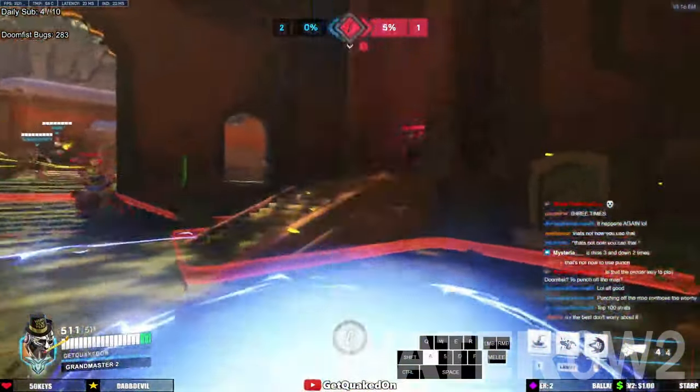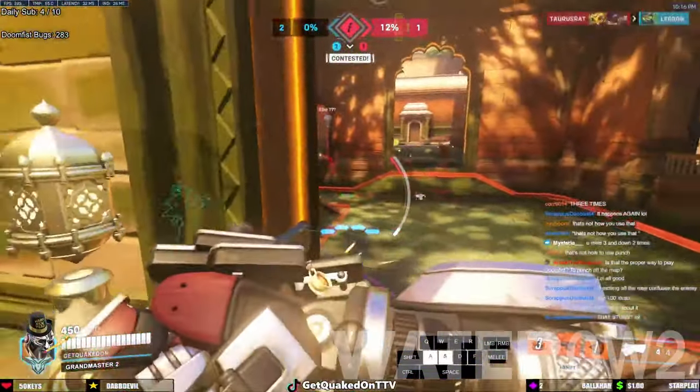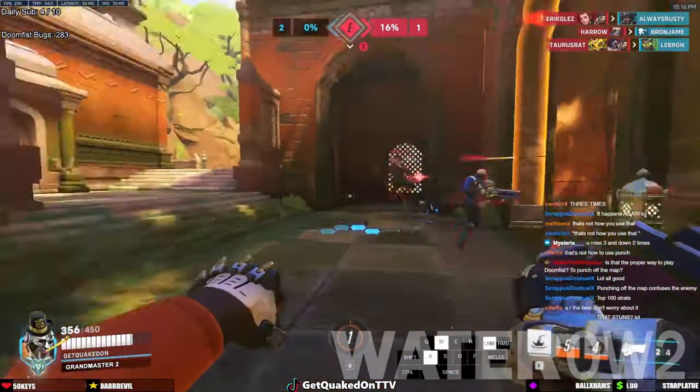Some of these heroes include Tracer and Genji. Sombra will always be a good counter against Doomfist, since her hacks can make him nearly immovable and easy to focus down.